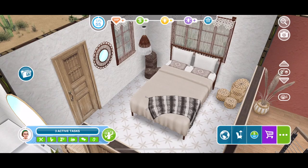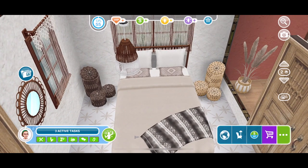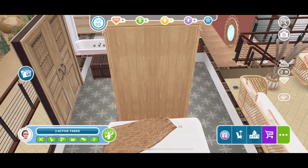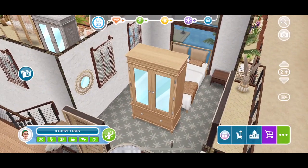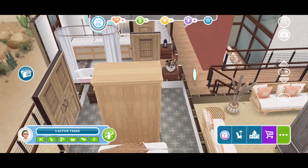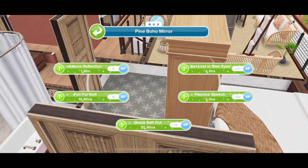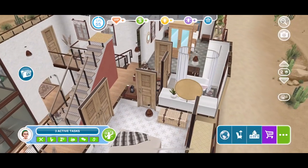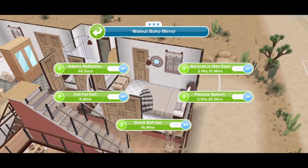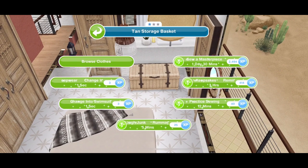So here we are in a bedroom upstairs and this is the bed which is amazing. Love that kind of blanket thrown over. We get it in this colour and then if we go across the hallway into the other bedroom we get this colour as well - I think I prefer the darker one. They're both really pretty little beds. We also got this mirror that we can interact with in various different ways - there's a pine one and a walnut one. We have got this storage basket which acts as a wardrobe, but we can also rummage through it, practice sewing, or sew a masterpiece. These are all fun items.